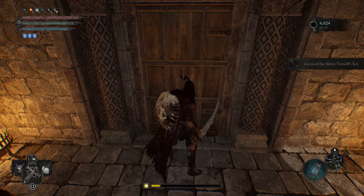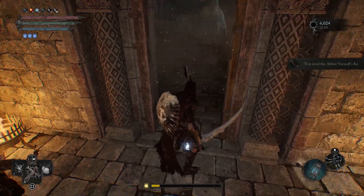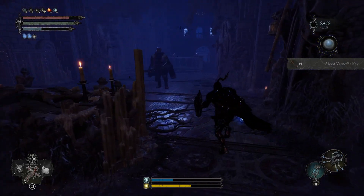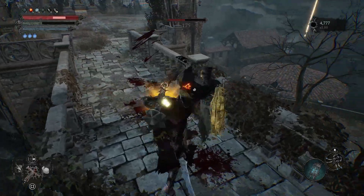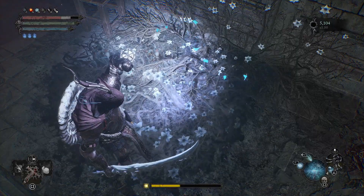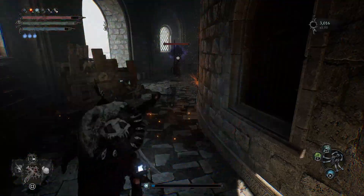This saintly quintessence requires Abbot Vernoff's key, which is required to progress the game and found within a church deep within the Manse of the Hallowed Brothers area. There are no vestiges nearby and plenty of sub-bosses and swarms of enemies to contend with, so we highly recommend planting a vestige seed when you reach it.